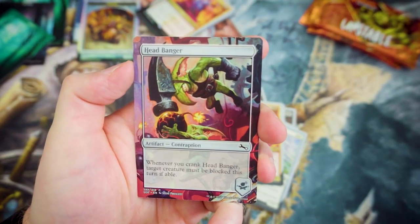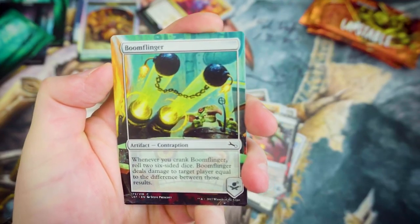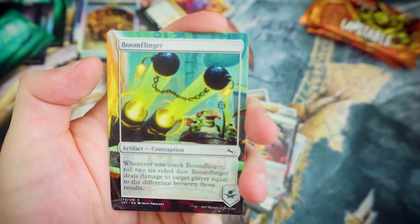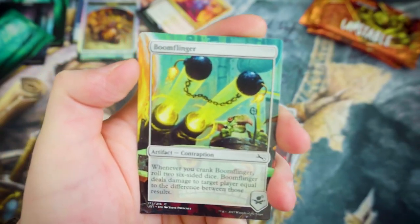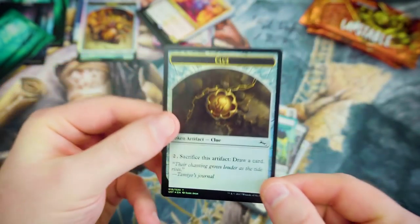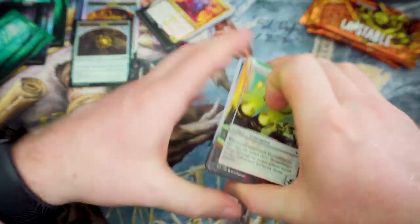We've got ourselves Headbanger — whenever you crank Headbanger, target creature must be blocked this turn if able. And Boom Flinger — whenever you crank it, roll two 6-sided dice and Boom Flinger deals damage to target player equal to the difference between those two results. There are other cards that will be able to affect those rolls as well. And a Foil Clue Token — I wonder if there actually are any clues in here, or if these are just quite random tokens.